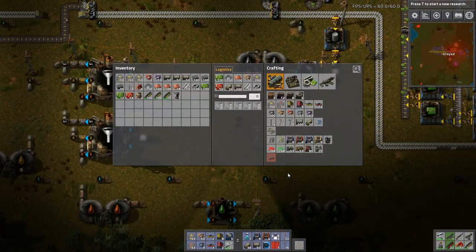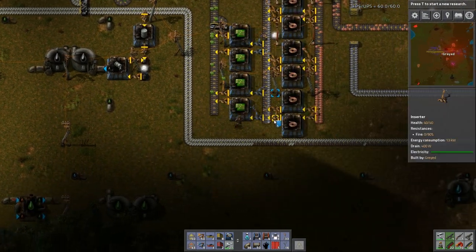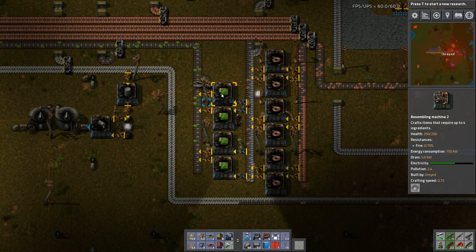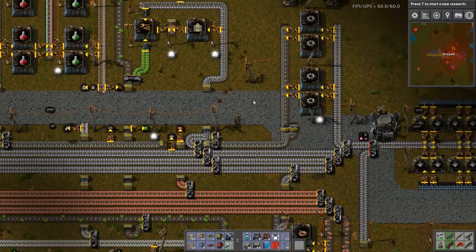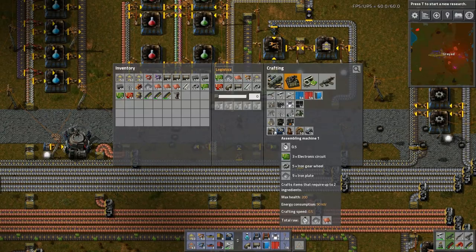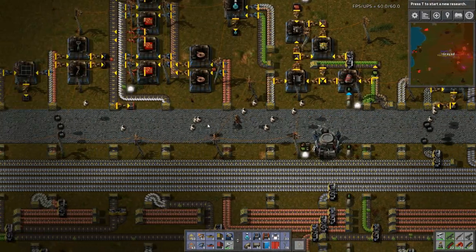For that... the only thing I don't have are the assembly machines. I need those automated. Assembly machine ones require green circuits, gears, and plate of course. So where do we have green circuits, gears, and plate around here?